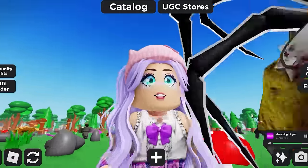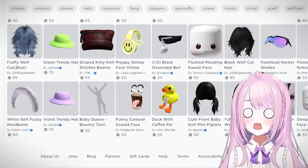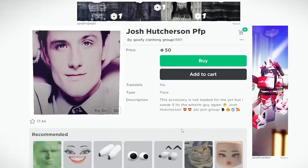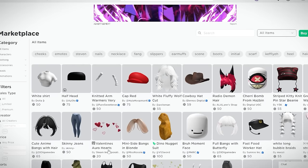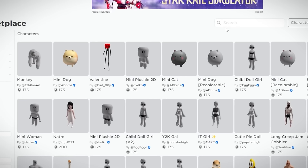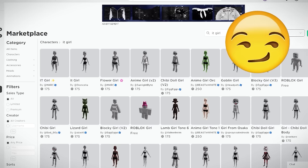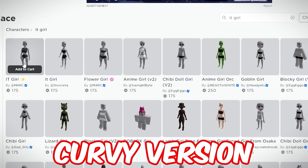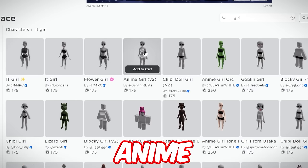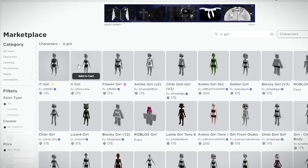I was checking the marketplace when a brand new thick bundle was just released — not a Josh Hutcherson pfp, but an 'It Girl' bundle. Go to the marketplace, click Characters, and search 'it girl' with a space. Look at the massive uploads — all different It Girls on Roblox! We've got a skinny version, curvy version, athletic version, anime, chibi doll, and a cute variety style.